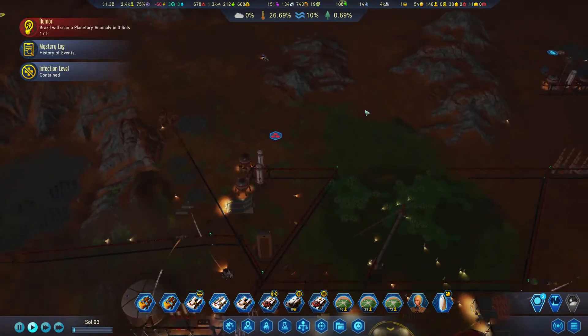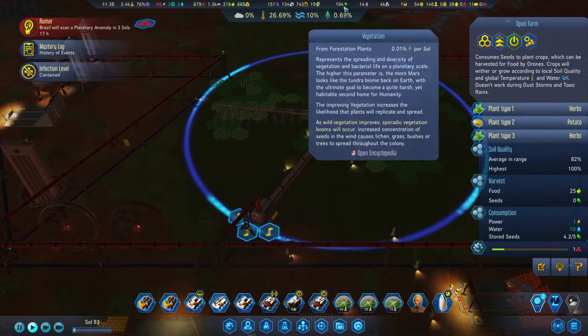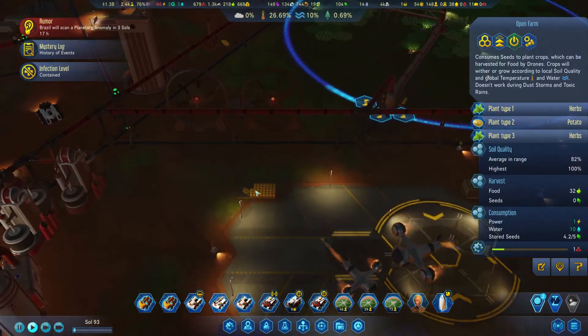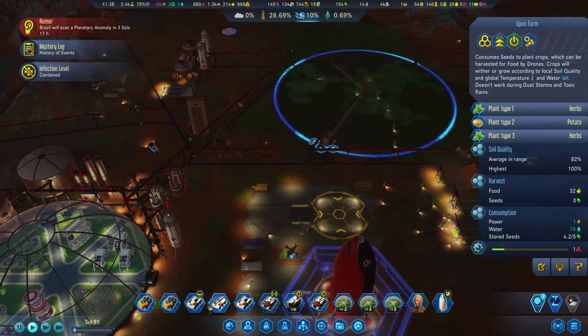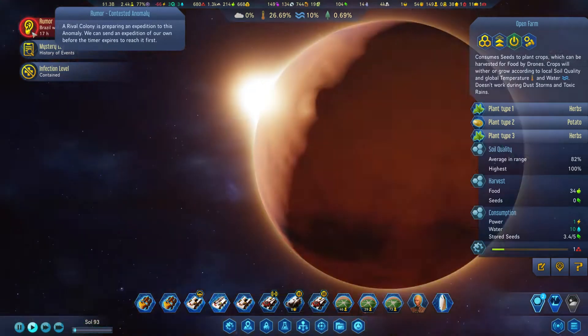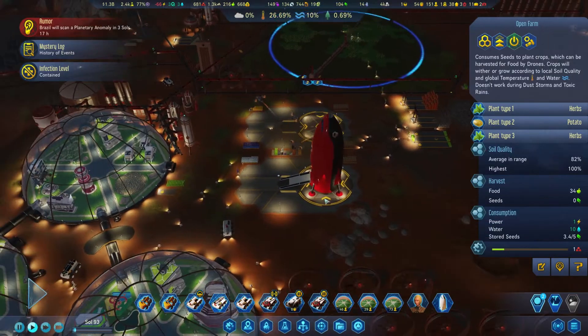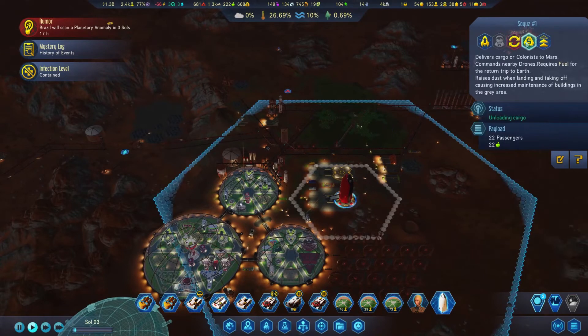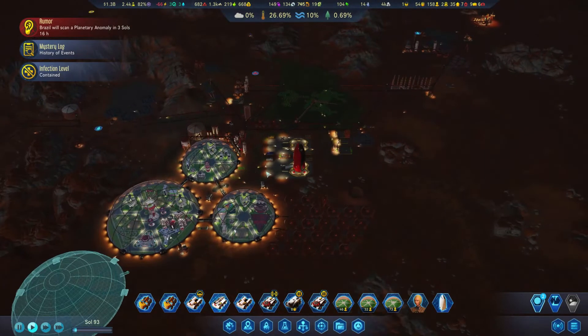Food-wise we're producing our own food, so no more imports at least for now. We have a lot of food here. Seed-wise I'm not too happy - I would like to increase the humidity on Mars a little bit further. And Brazil - oh darn, they want to beat us to the punch! Now I have to race Brazil to get this anomaly first.